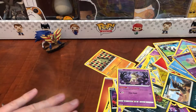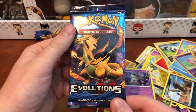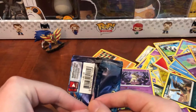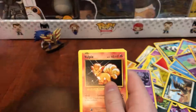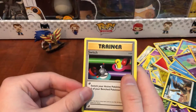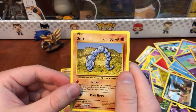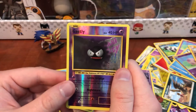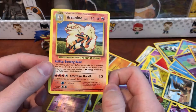One more pack — please give me something good, because these are not good. X and Y Evolutions. Will I get the Charizard? Probably not, but I can hope. I do still like opening these ones though, because it is cool seeing the older cards. We have: Switch, Choke, Full Heal, Vulpix, Sandshrew, Onix, Magikarp, Fighting Energy, Gastly, and Arcanine. Not even a special card, but still kind of cool getting an Arcanine card.